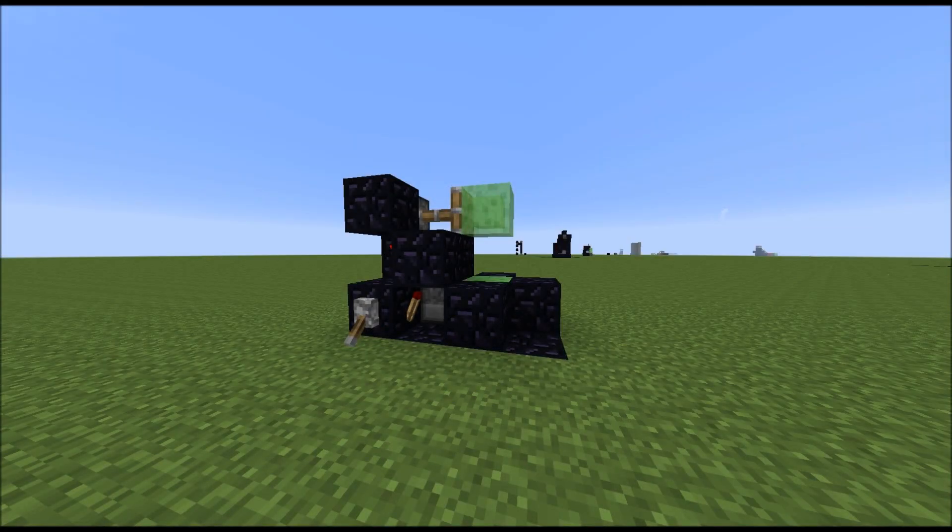Hey guys, RedstoneBen here today, and welcome to a video. With the recent release of Snapshot 14w19a, they've added it so that slime blocks propel entities sideways as well. So this is great news for cannoneers and map makers especially, and almost everyone in Minecraft, because this adds a really cool feature where you can bounce people around completely.